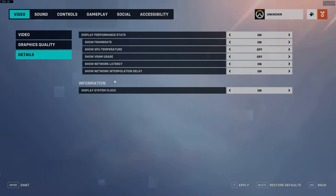For the details, interpolation delay and IMD helps to know if you're server lagging. Latency helps to know if your network connection is lagging, which can also be a server issue. Frame rate shows if your frames are dropping. And then system clock — to know when you should go to bed when it's 4 a.m.